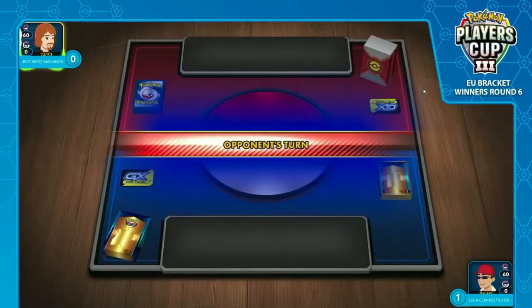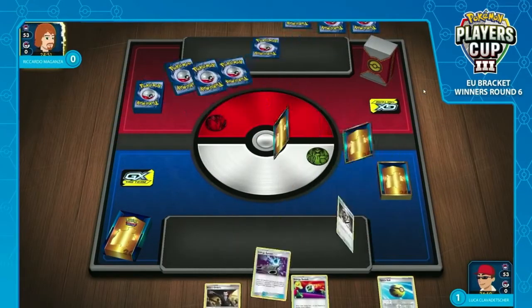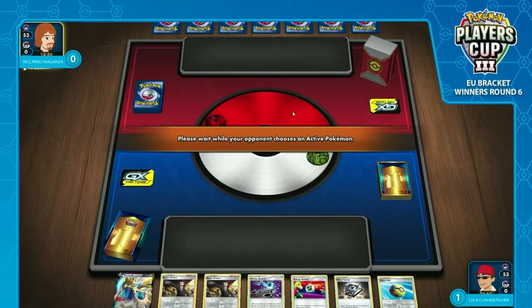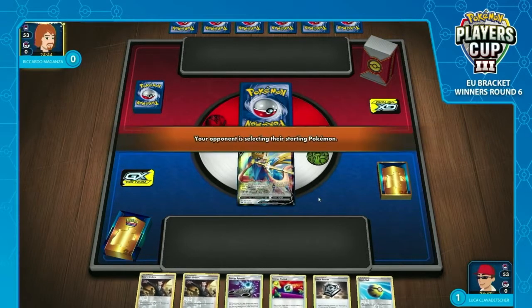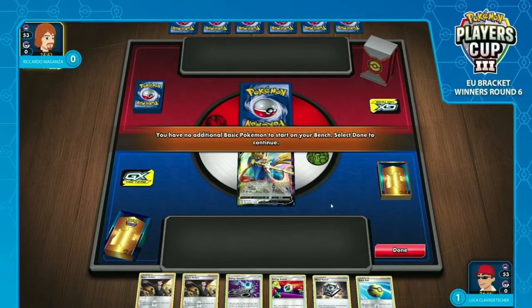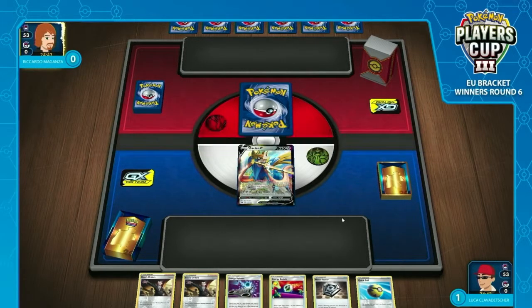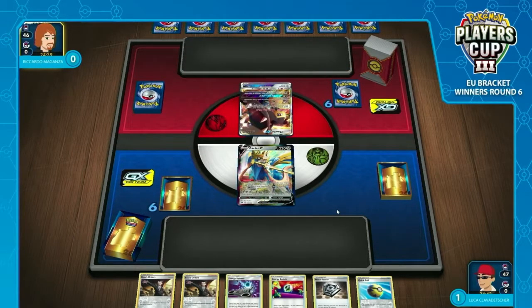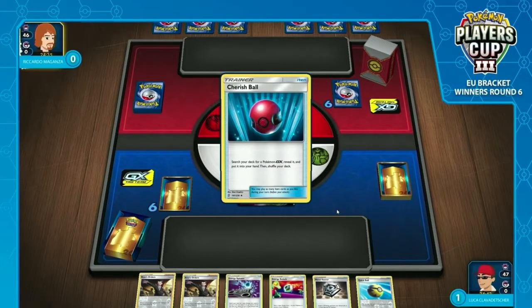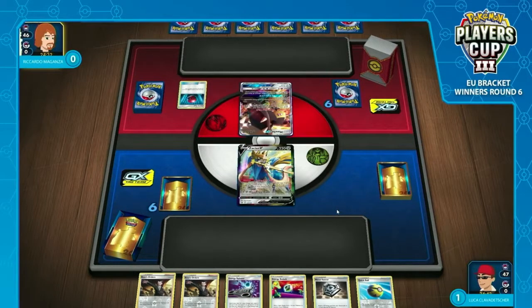Riccardo is actually still choosing to go first. I think just in general you need fewer pieces going first. Luca had to really dig deep to find that combination. Riccardo's just going to do the stable game plan and hope that it forces Luca to make those pushes, either missing from the pushes he makes with the Dedennes and Crobats, or having those liabilities around for him to Boss's Orders later. Riccardo has chosen to go first.